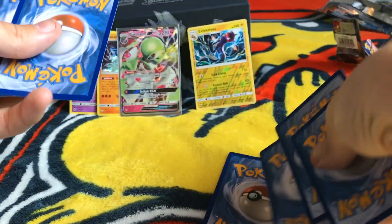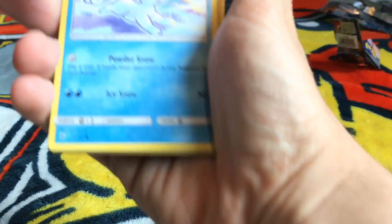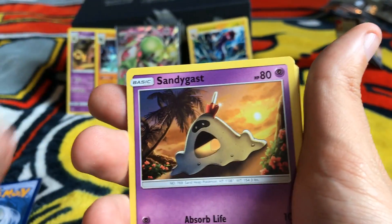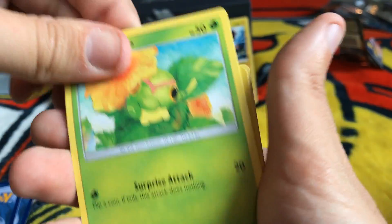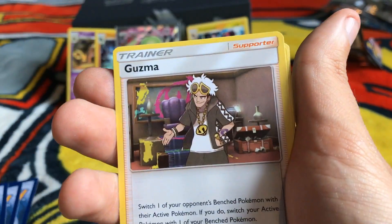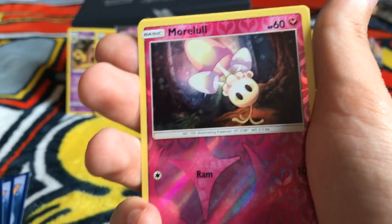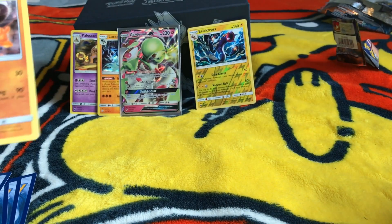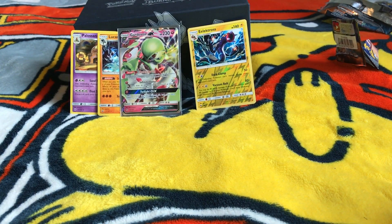Final pack. We have Alolan Vulpix, Sneasel, Venipede, Sandygast, Caterpie, Electrike, your boy Guzma, Solrock, reverse Morlal, and a Passimian. That's... not okay.